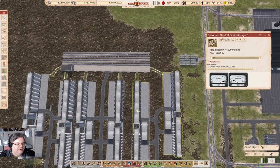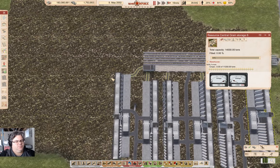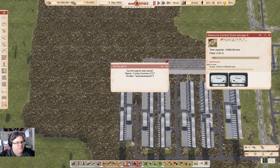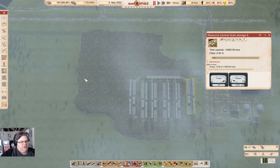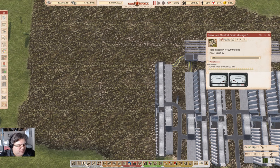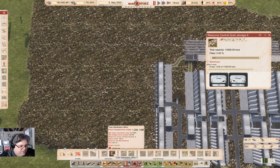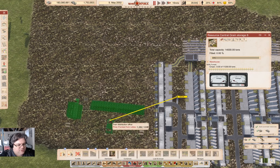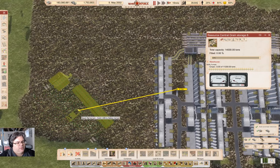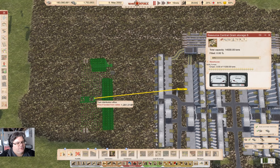This will hold 66,000 tons. Now let's pause it. I need one more thing over here, and that's a distribution office — a rail distribution office. That's going to be over here, train distribution. I think I could put it here.